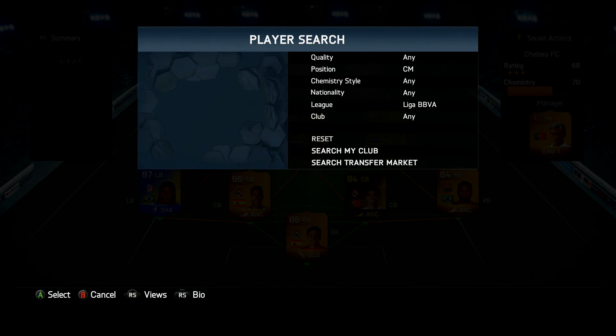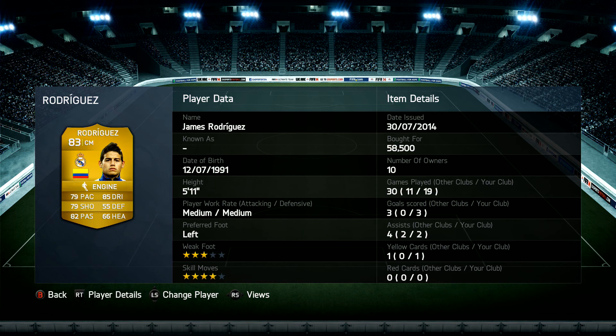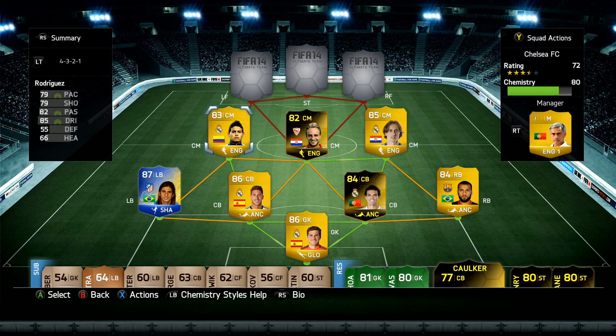Next to him we have Rodriguez — this guy is a beast. Seriously, the goals he scores — he's only scored three but they are all amazing goals. You'll see a clip of one after this. He's got 79 pace, 79 shooting, 82 passing, 85 dribbling. Really good card.